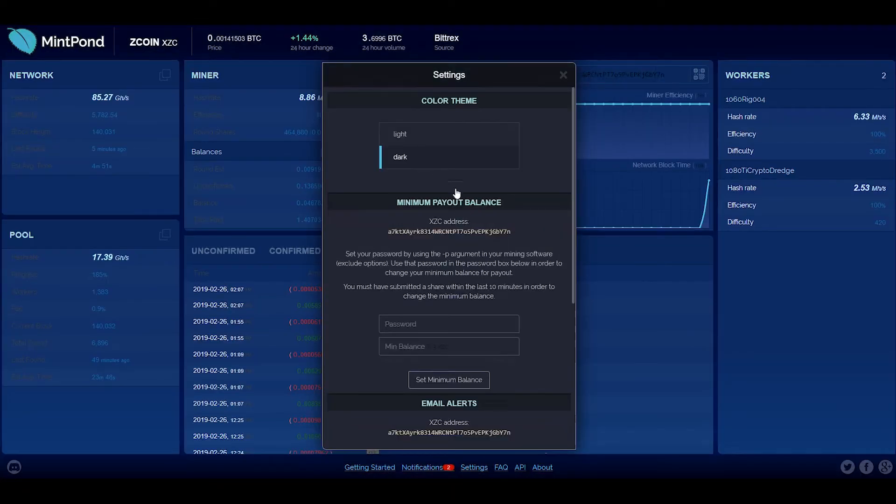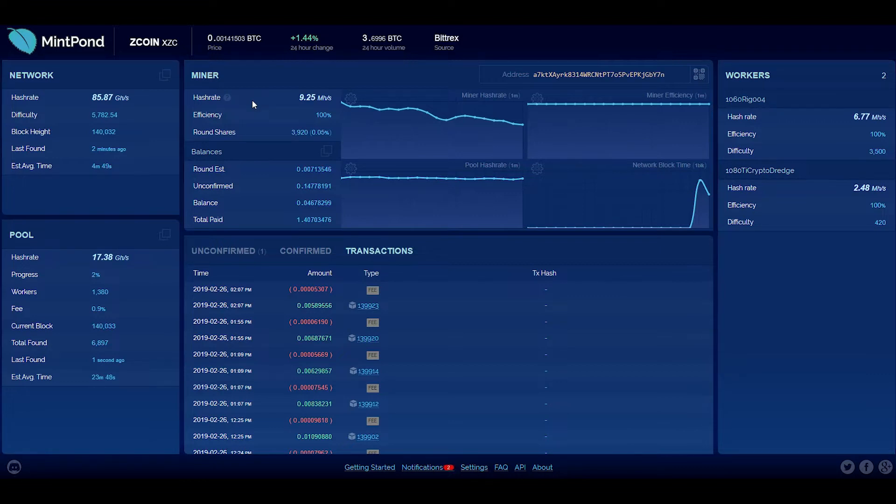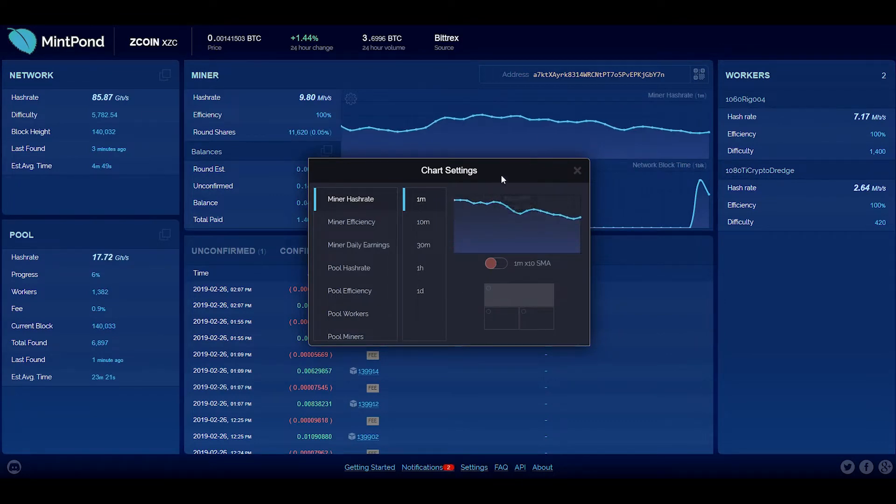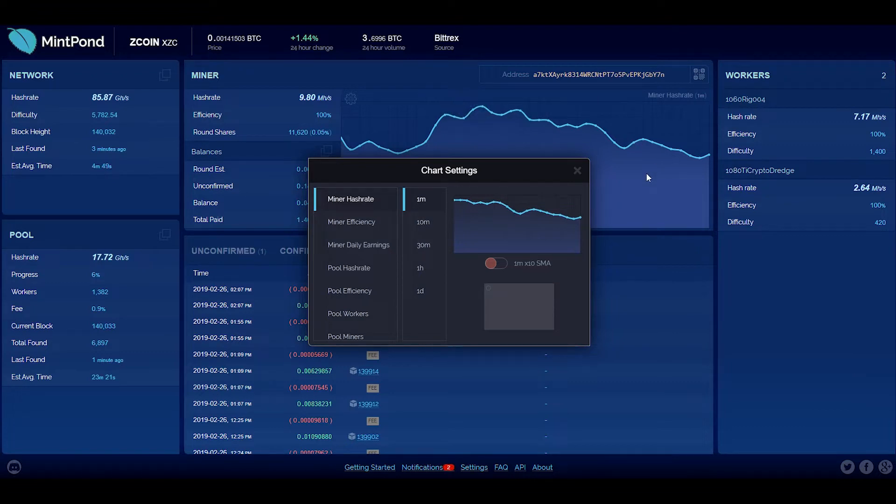First, I like to come in here and switch the theme to dark. Now if you've used other pools they don't have quite as nice of an interface — up here everything's broken out really nice and neat. I've got my network information, pool information, and then a couple windows where I can make adjustments specific to my miner. I can hit the gear icon and get the metrics I'm looking for. Here I can see my miner hash rate up to the minute, and I can expand a window to two or even four times size to take up the full screen.